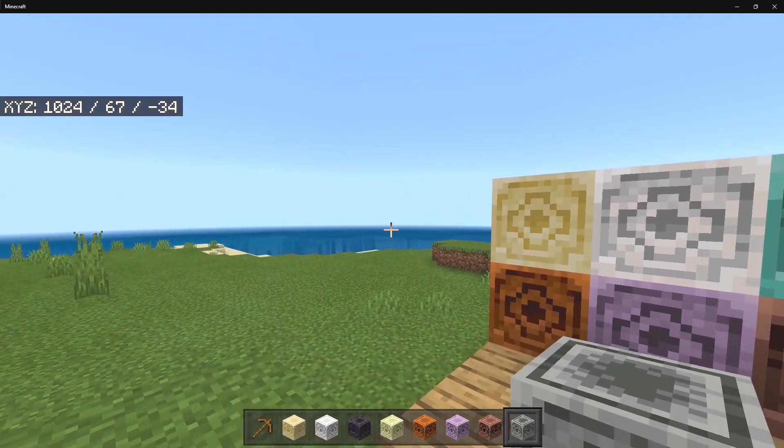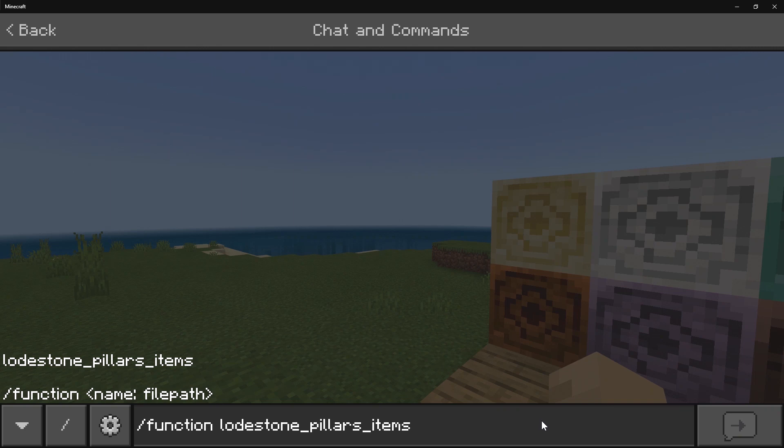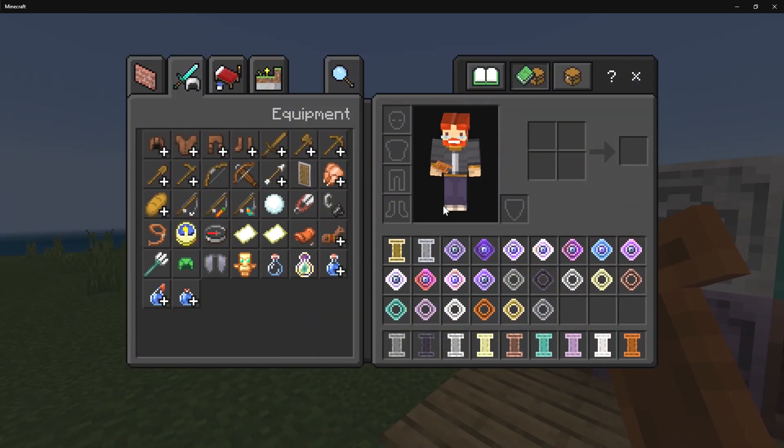Once you have those, you can craft yourself the pillars. If I type in this function, we can get all the items quickly in creative mode — the same works for the pillars too. You can use 'Lodestone pillars' to get the blocks, 'Lodestone pillars 64' to get a full stack, or 'Lodestone items' to get all the different items in the add-on.